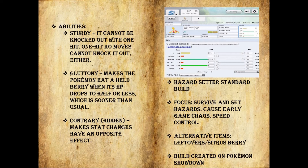Alternative items are Leftovers and Citrus Berry. Most people run Leftovers if they just want to get bulkier. Citrus Berry is for just a little burst of health. That is the pretty basic Hazard Setter standard build. You can switch his Defense and Special Defense and run a Special Defensive Shuckle — it just depends on which team you're going up against. Most people run the Defense build, though.